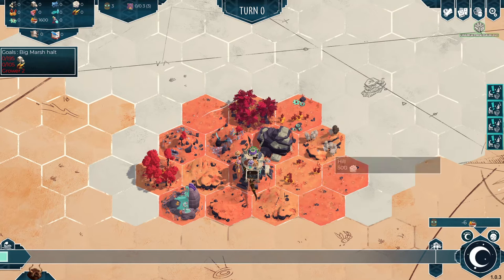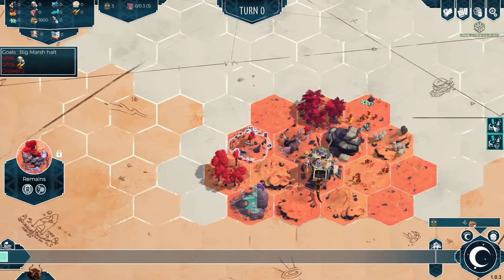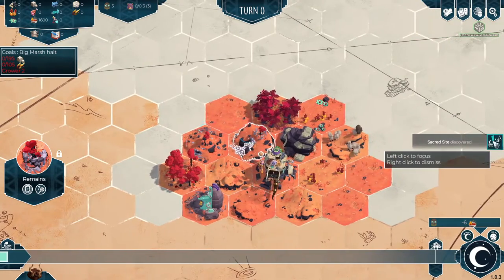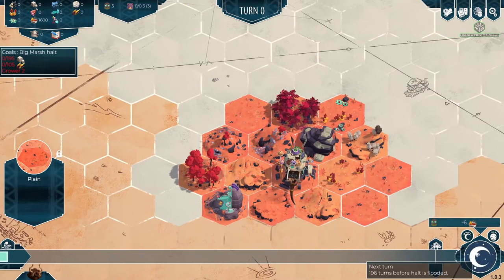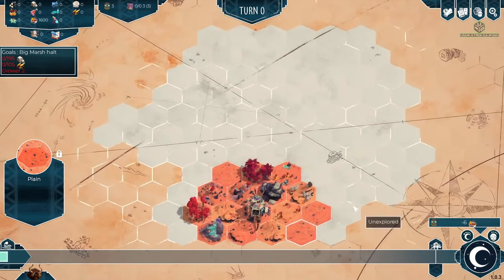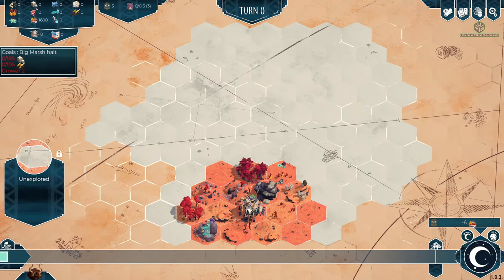We're going to go to the big marshal. Secret site discovered apparently - remains, more remains, and another sacred site. Let's see how many towns we've got - 196. Wow, there's more involved than the campaign.